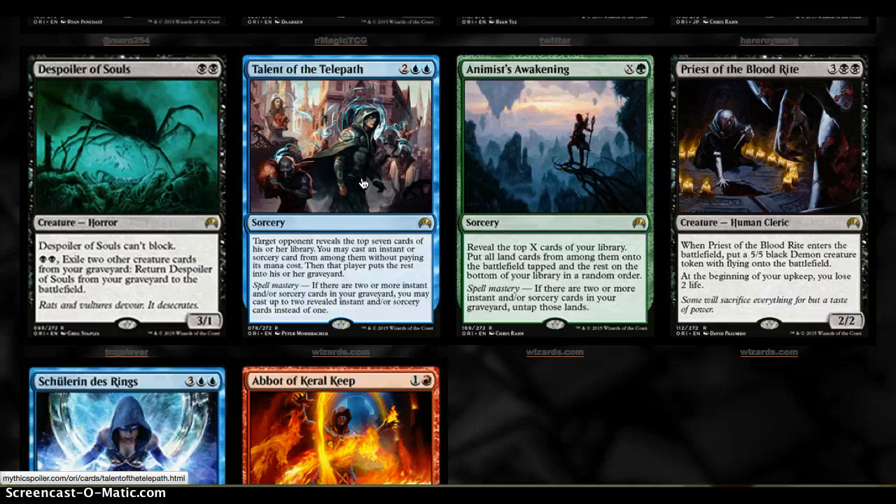In Commander there are better cards — there's one I forget the name of, something Knowledge, which is 7 mana and lets you look through your opponent's whole deck and cast an instant or sorcery. Much better than this in that format. But it's not a terrible card — definitely a more budget staple. I don't see how it works in Constructed; it seems really awkward. In Limited it seems decent, and in Commander it's pretty solid.